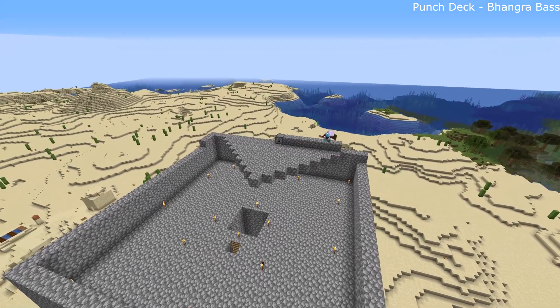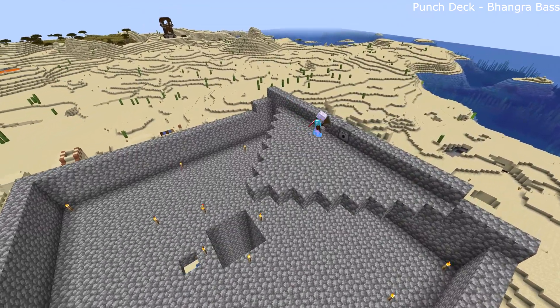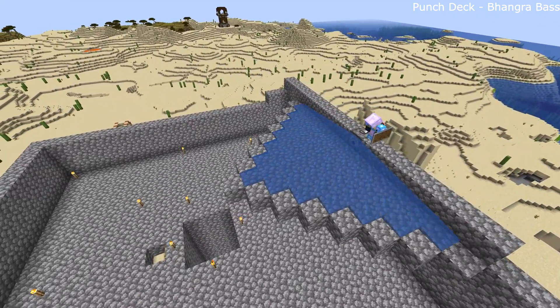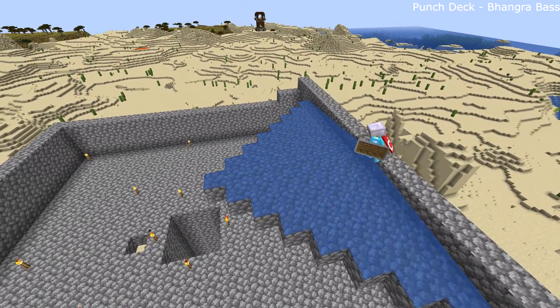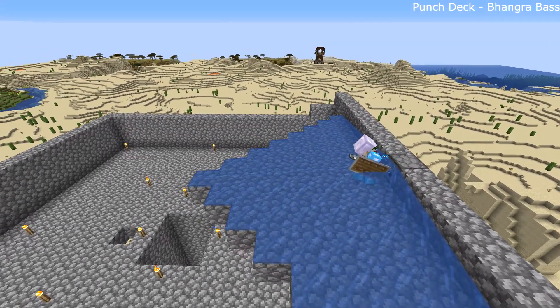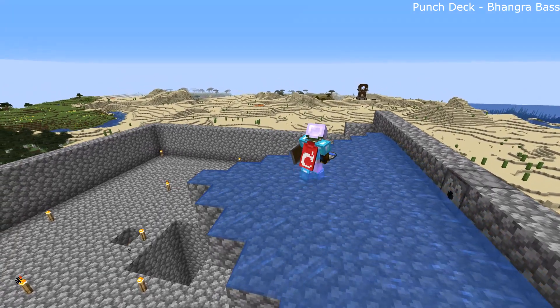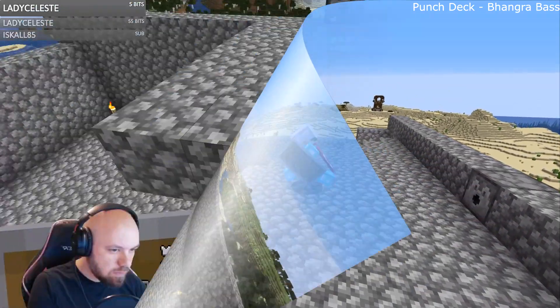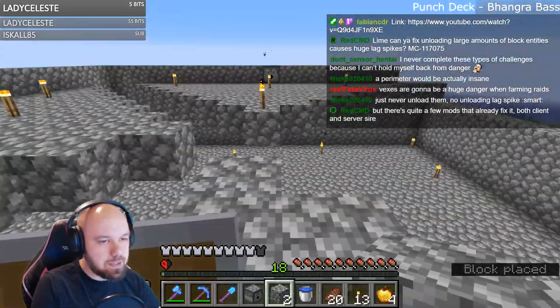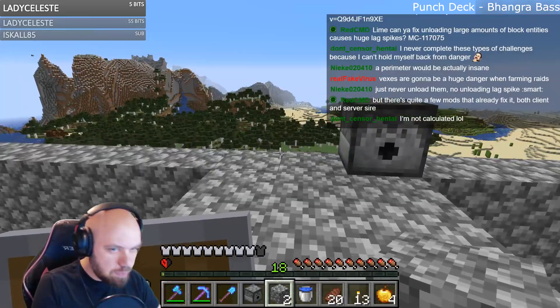When we build up the wall I can show you. The point of this setup is this - this dispenser is gonna have a water bucket in it, so that means the water is gonna get dispensed here, and you can see how it matches up exactly to that border. So anything that was spawned on here, getting shoved towards the edge. Basically what I'm aiming at now is building out all the platforms, putting torches on them, and then keeping building.